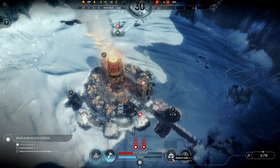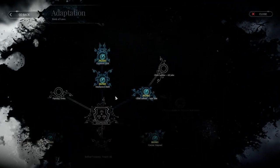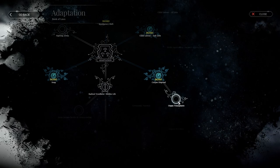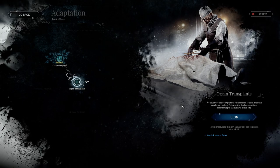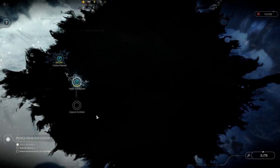We're going to pick a new law. No — I'm not going to have any more kids dying on me. Organ transplant — let's do that. We can use body parts of the deceased to save lives and accelerate healing, so the sick recover faster. Okay, let's sign that.